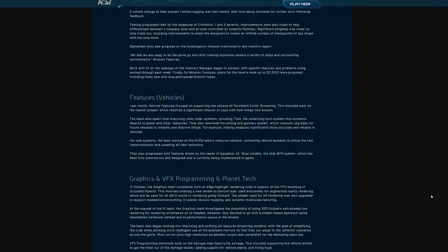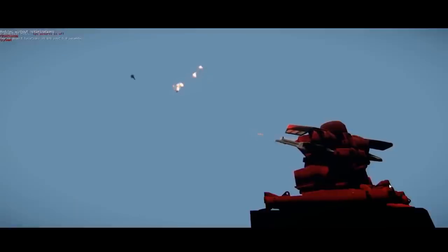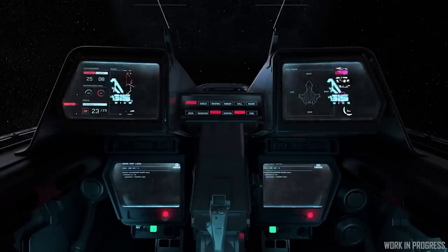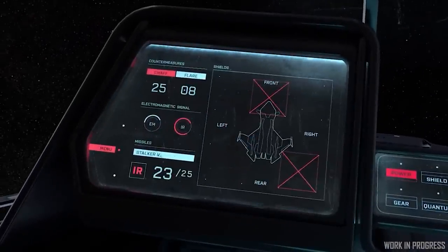The Vehicle Features Team worked on the power and resource system and how they connect together, the aiming and gunnery system for vehicles, and the ship MFD system, which has bounced around for a couple of years now and will hopefully bring more clarity to the cockpit experience soon.